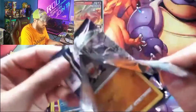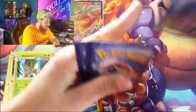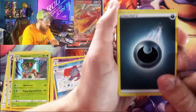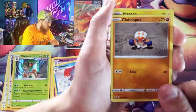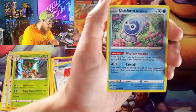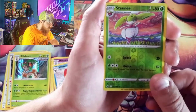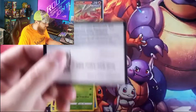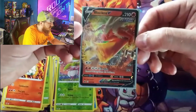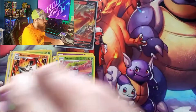We got more openings to do so hopefully you're liking these. Dark energy, Echoing Horn, Korelia, Clobbopus, Claydol, Marill, Ralts, Rainy Castform, Snover. We got a reverse Steenee, and for our final rare — a Volcarona non-hollow, that's okay. There's your code. We got that Blaziken V — that's a sweet card. We got both of those coins.